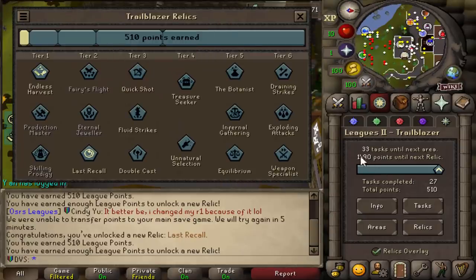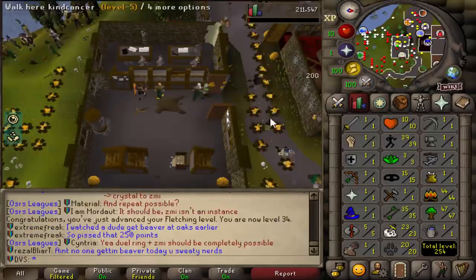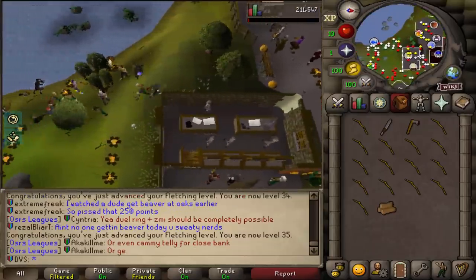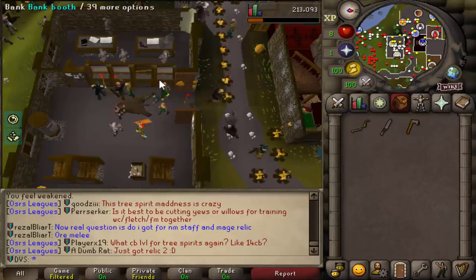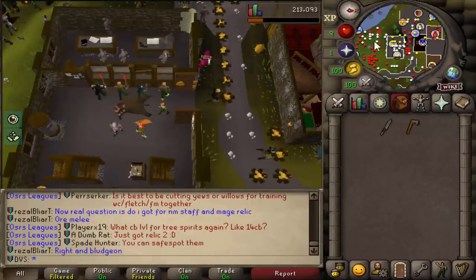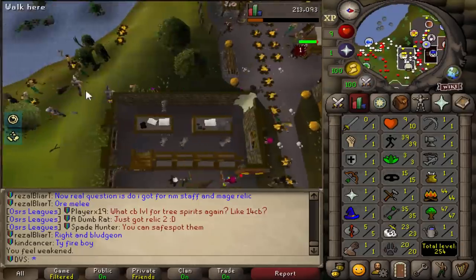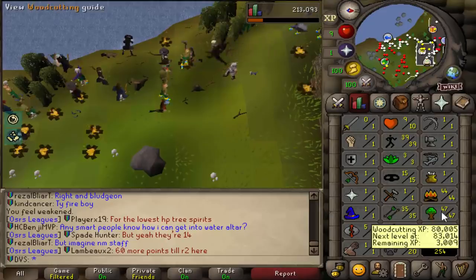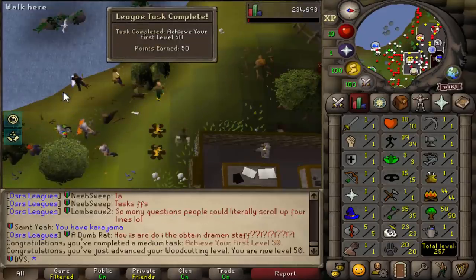I'm 1500 points away from the next relic and only at 500 right now. I could set my goal to get this by the end of the day. 35 fletching - I'll cut one more willow log and make it into a shortbow for 50 more points, but apparently I need a bowstring for it too - it's the full bow, not the unfinished. So I'll bank this and do it in a little bit. I want to get to level 50 woodcutting since that's going to give me a bunch more points. It's pretty much 16 times woodcutting XP right now with the 8 times base rate and the first relic. Level 50 woodcutting - 50 more points.